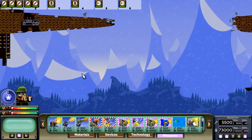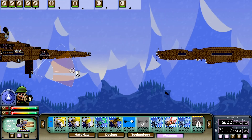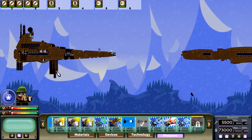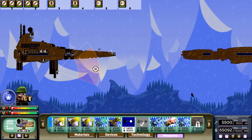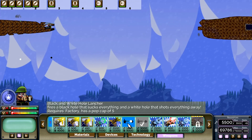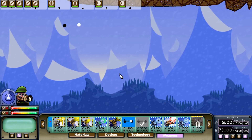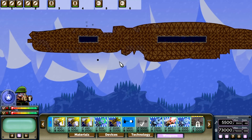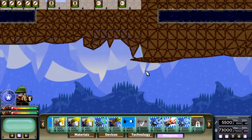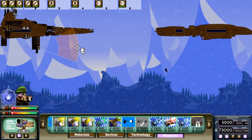I can hear it - we know where it is. Let's try to target it with a black hole. Wait, am I on fire? I am a little bit on fire. I'm gonna try this white hole launcher. It fires a black and a white hole - the white hole shoots everything away. Oh my god, it goes much faster. It looks like that's broken because it didn't seem to do anything. That did not do anything.